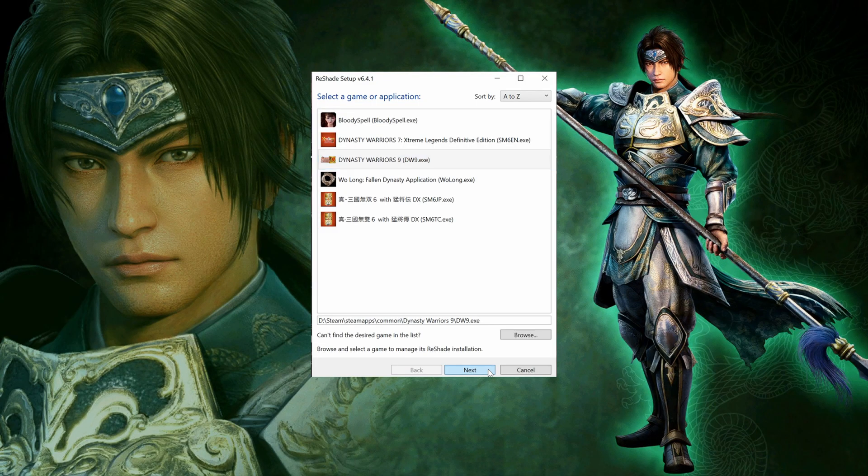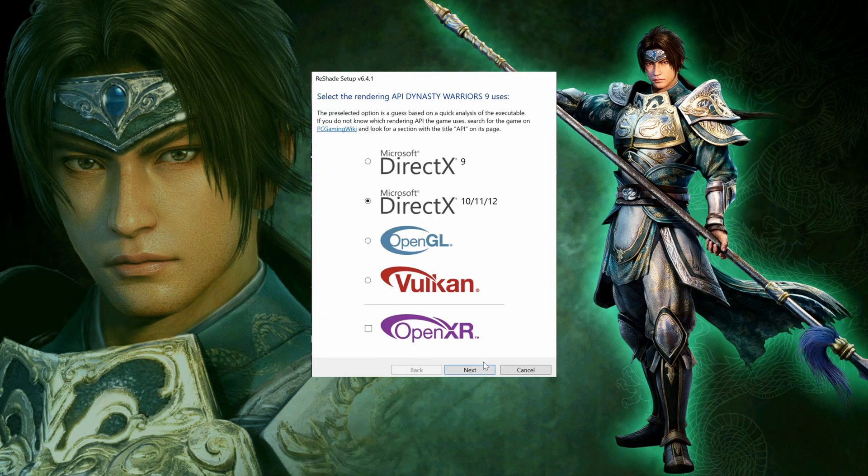Next, choose the rendering API the game uses. Older Warrior titles usually run on DirectX 9, while newer ones use DirectX 10, 11, or 12. Use DirectX 9 for Dynasty Warriors 7 and Dynasty Warriors 8, and use DirectX 10/11/12 for Dynasty Warriors 9, Dynasty Warriors Origins, Samurai Warriors 4 and 5, and Warriors Orochi 3 and 4.